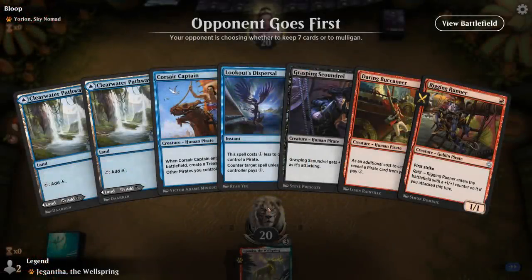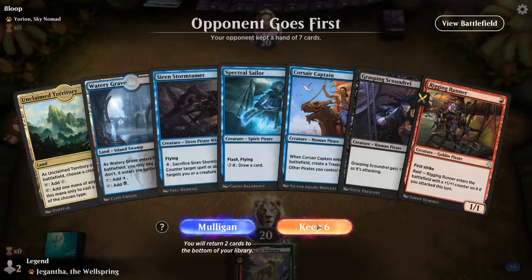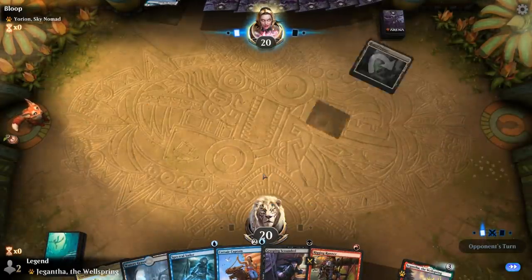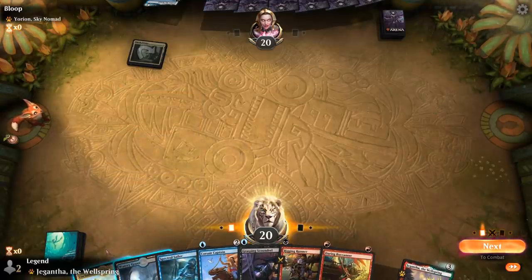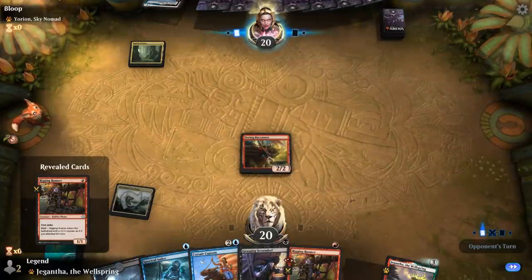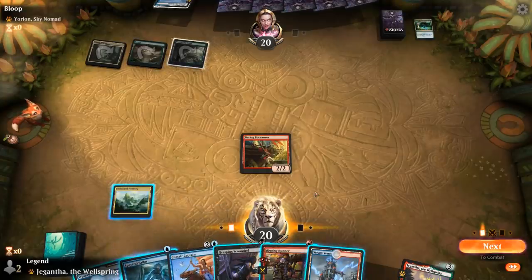Game three — we're on the draw, missing red mana, so that's going to make it difficult to keep. After mulliganing, we've got a better hand: turn one Scoundrel, turn two Rigging Runner plus another one-drop. I'll reveal Rigging Runner for Buccaneer — maybe should have revealed Scoundrel so they don't prioritize killing Buccaneer. Turn two I can play the two-powered one-drops to apply more pressure.